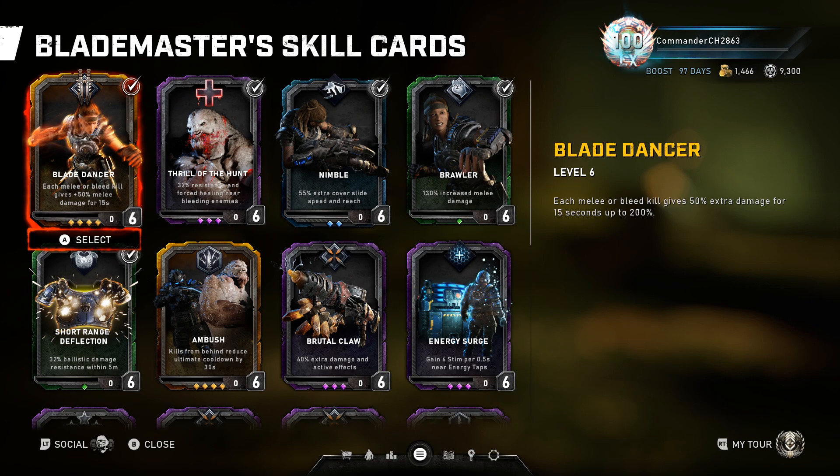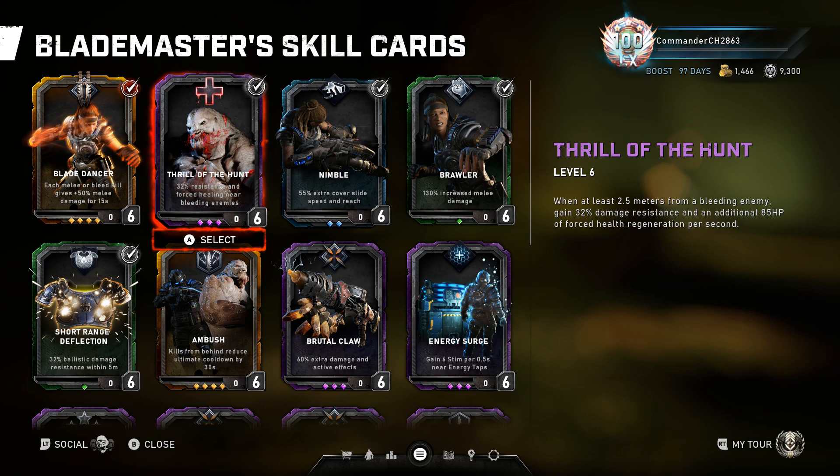For Blademaster, I go with Bladedancer simply because you get more damage the more kills you do or the more enemies you bleed out, which is very handy for taking out bigger enemies or bosses. You can kill a few smaller enemies, then hop over to the boss and it should die pretty quickly. Thrill of the Hunt is pretty obvious — you want a lot of damage resistance since you're going to be in very close combat.